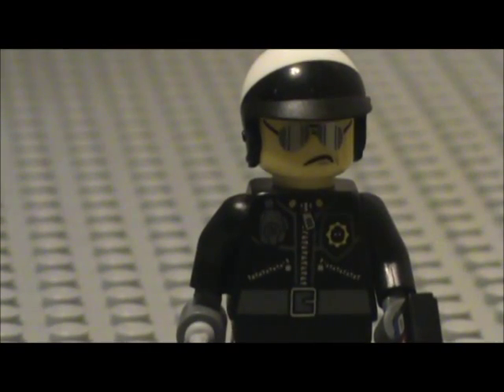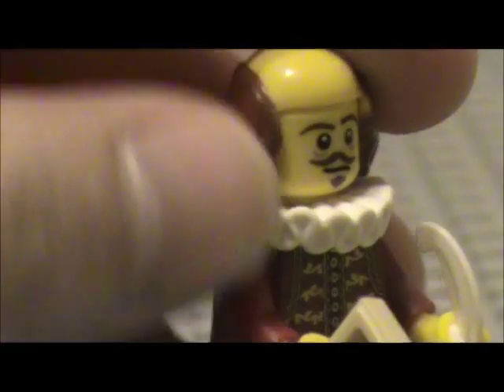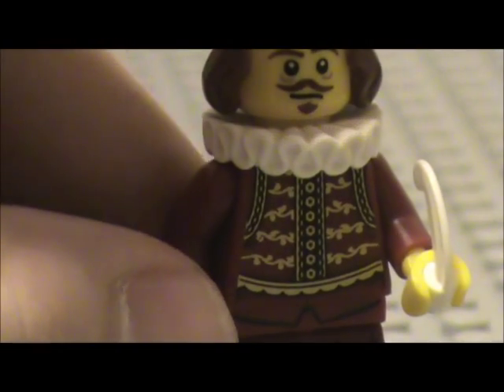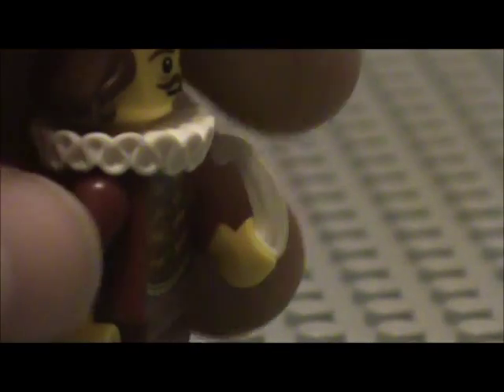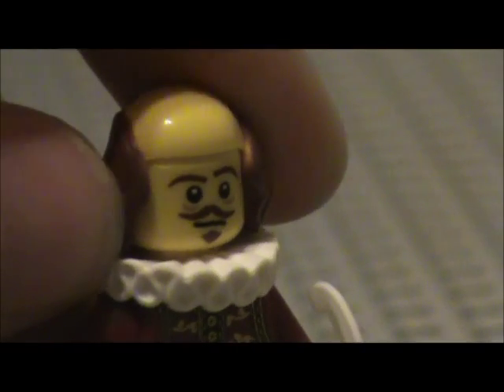Here we have another actual person, just like Abraham Lincoln — William Shakespeare, an awesome writer of plays, poems, and a lot more. His book reads 'To build or not to build.' His torso is really cool — it reminds me of the Shakespearean actor from one of the early minifigure series, except that was in green. He's got nice pants, a quill in his hand, and what looks like a script he's writing. He's kind of going bald with hair in the back, and his expression looks calm — like he's thinking about something.